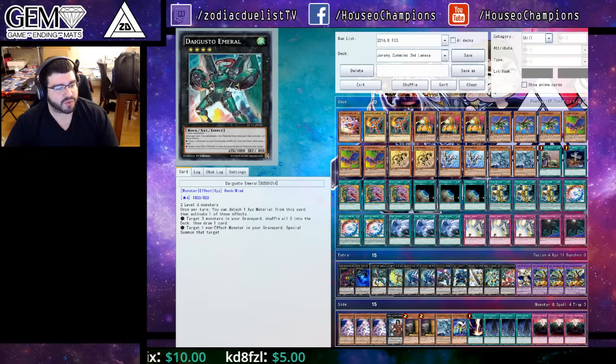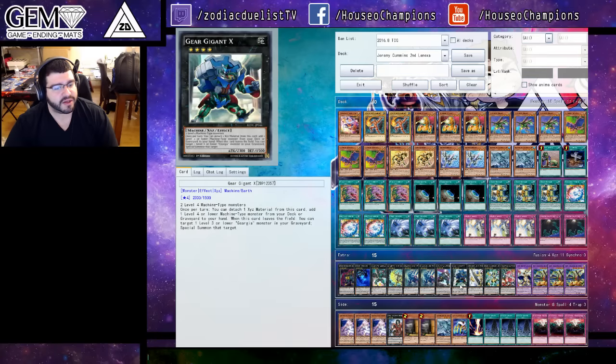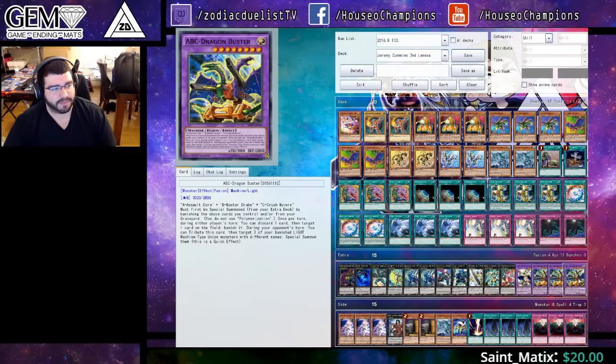One Rhapsody of Berserk, one Dweller, one Emerald, one Tsukiyomi, Double Diamond Dyer, Castell, Gear Gigant, Utopia Package, Rafflesia, one Seraph Knight, and Triple ABC Buster Dragon.